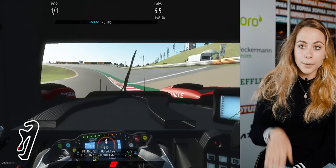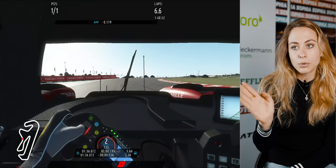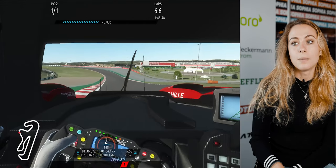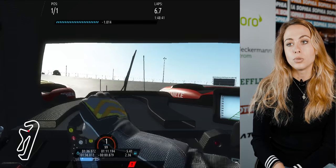First gear again before you go uphill and then downhill, and you have a left-hander kink which is easy flat. Then you have a blind braking zone for the next corner which is a right-hander and it goes downhill afterwards. This one is actually one of the trickiest corners at Portimao.